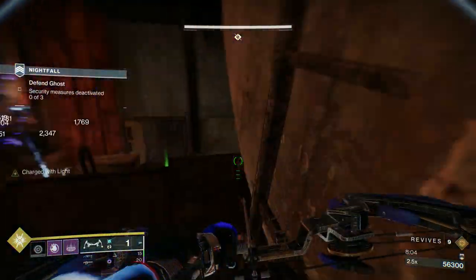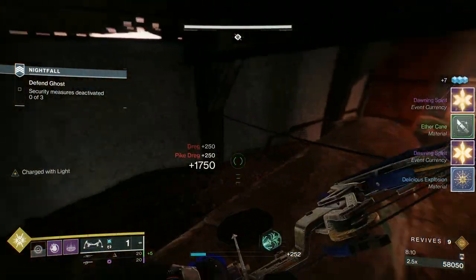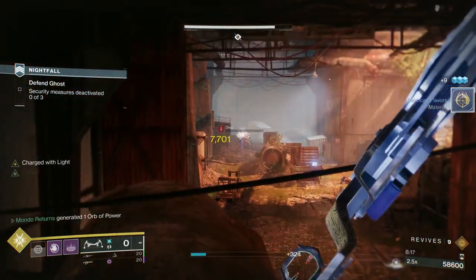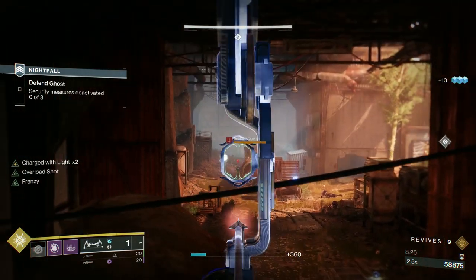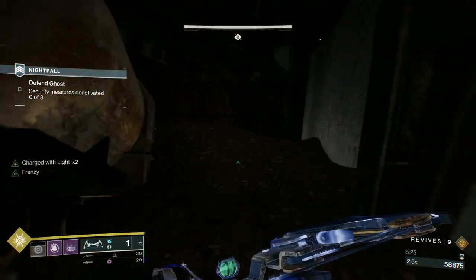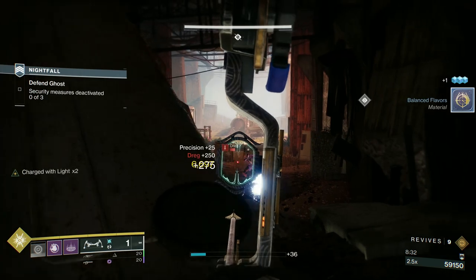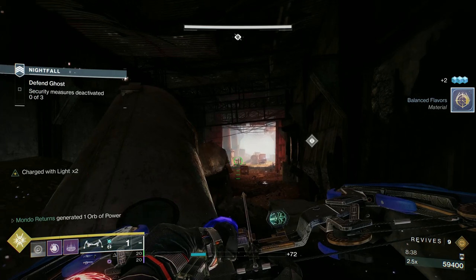I'm picking up a little bit of special ammo. There will come a point where you're going to get these three Dregs. Once you take these Dregs, you're also going to get a wave of Shanks. Be very careful — you won't encounter these Dregs very often, but be very careful when you do, because we are not set up to take any solar damage.